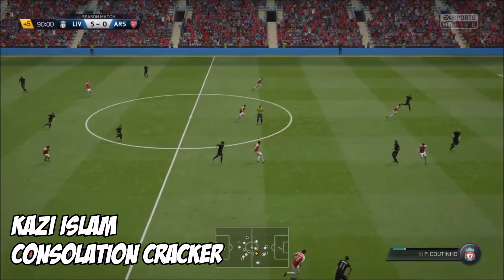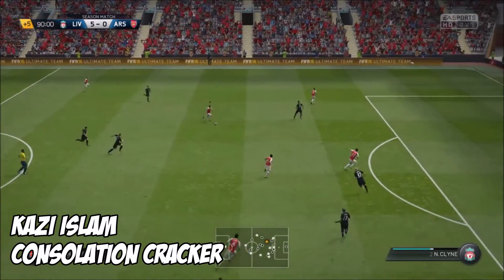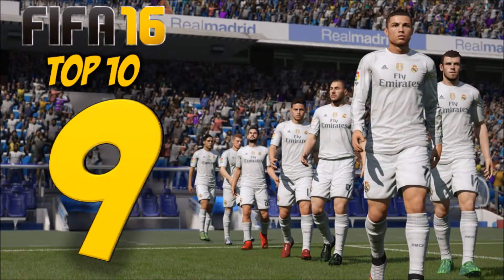At 10 this week, it's Kazi Islam with the consolation cracker. He's 5-0 down, but look at that for a strike — well worthy of getting one back.